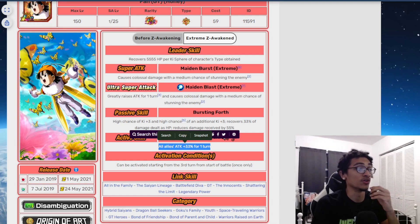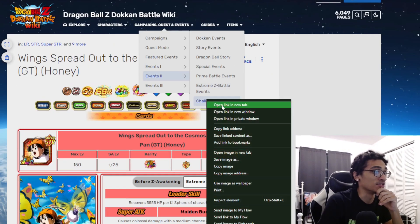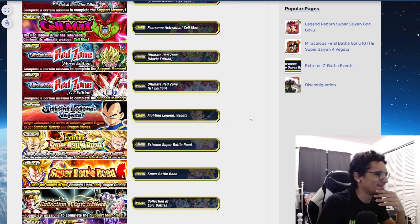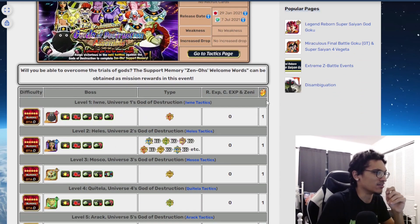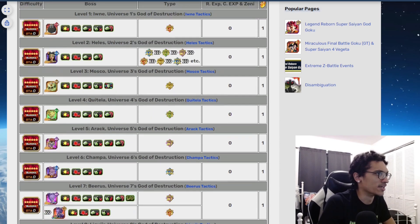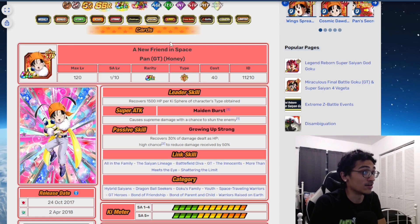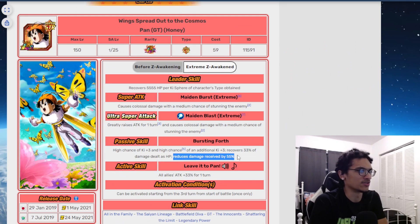Looking at the god event bosses — for physical, we have Sidra, who is too easy, so she would just destroy him. Mosco is definitely a little annoying, but I think she would perform well there because she would be constantly recovering HP. She'll be pretty sound inside Mosco, constantly recovering HP as well as having her damage reduction up.